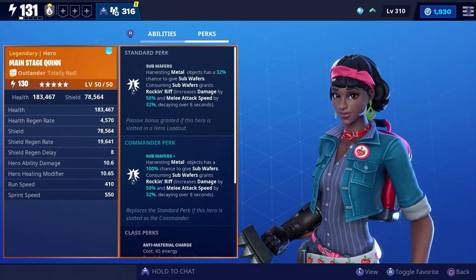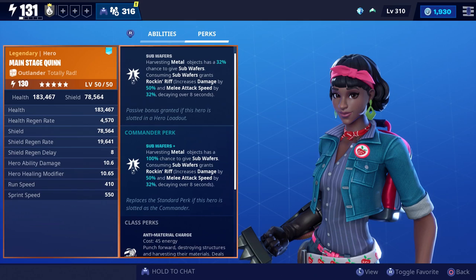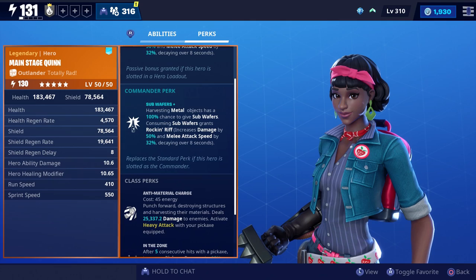For our standard perk she has Sub Wafers, which means whenever you harvest metal objects you'll have a 32% chance to get a Sub Wafer. Sub Wafers grant Rock and Riff, which increases your damage and attack speed. For the commander perk it gives you a 100% chance to get a Sub Wafer whenever you harvest metal objects.